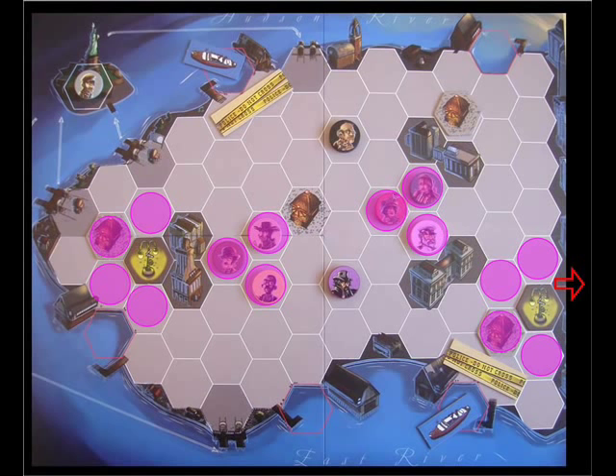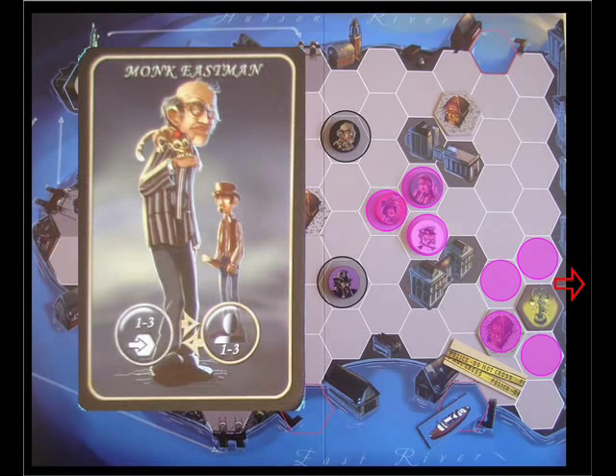The last character is Monk Eastman, who will be able to move another character in the same witness status he is. So currently, with no witness, he would be able to move Francis — the only other character in his same status — one to three hexes instead of moving himself.